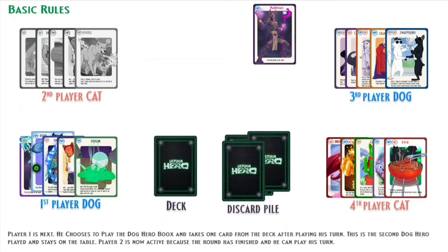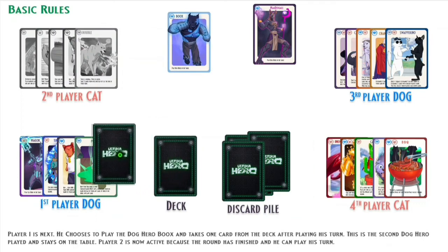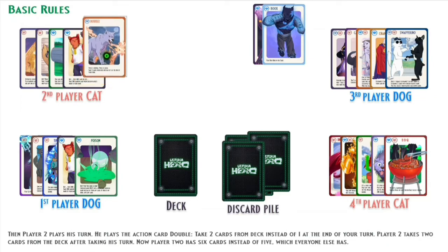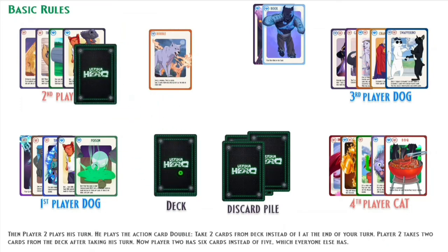Player 1 is next. He chooses to play Dog Hero Books and takes one card from the deck after playing his turn. This is the second Dog Hero played and stays on the table. Player 2 is now active because the round has finished and he can play his turn. He plays the action card Double — take two cards from the deck instead of one at the end of your turn. Player 2 takes two cards from the deck after his turn.